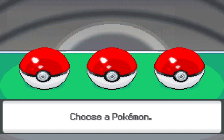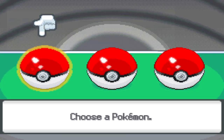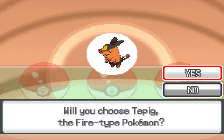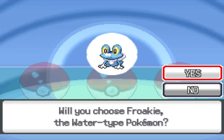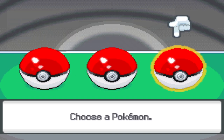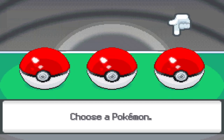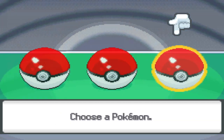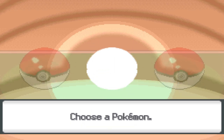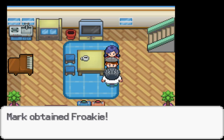Okay, Pokemon selection time! Let's see what we've got: Turtwig, Tepig, and Froakie. My favorite of the three is definitely Turtwig; my least favorite is probably Froakie. Should I go Tepig? You know what, I don't remember the last time I've used a Froakie, so we could just use Froakie — I don't remember the last time I've actually used one.